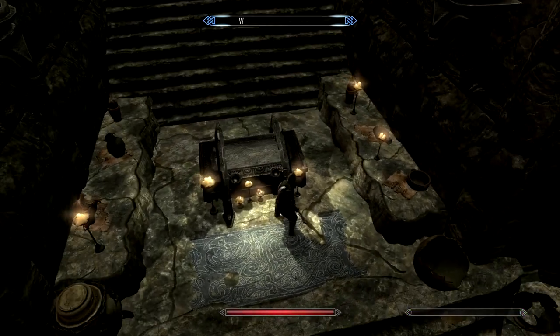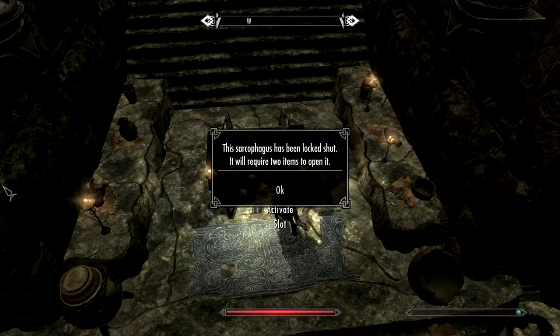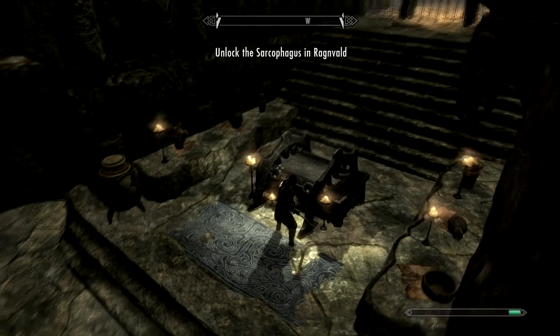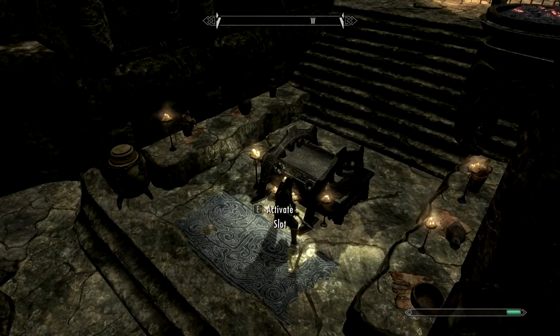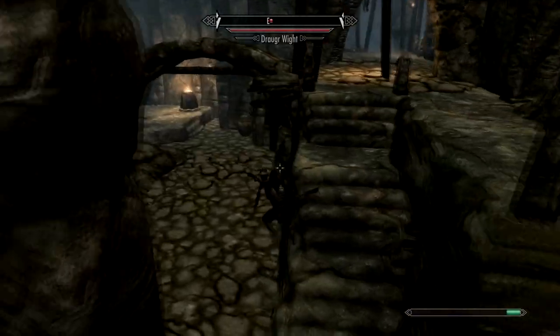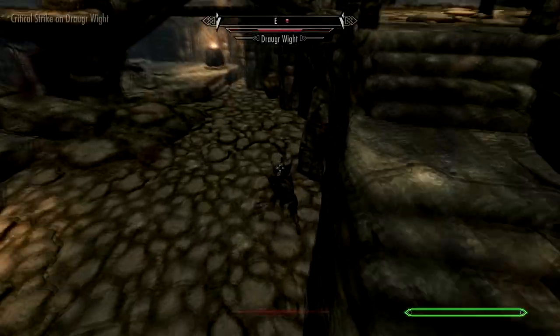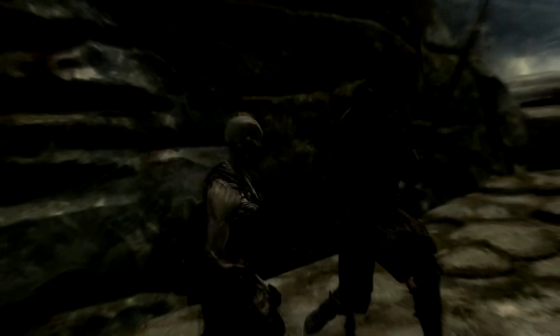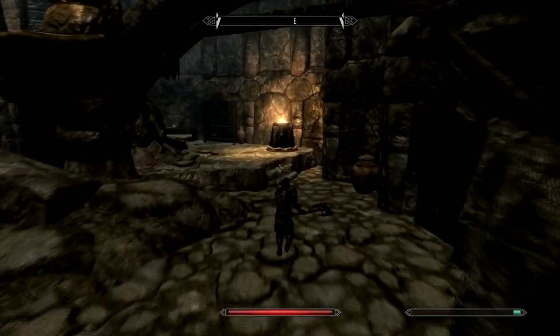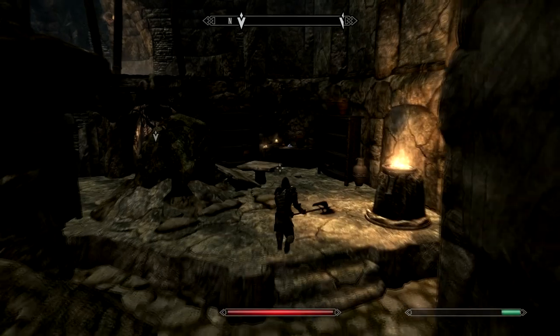It says you've got to find two items to unlock this, and it shows you right on the map basically where you've got to go. When you turn around there's gonna be one to your right and one to your left. I'm gonna go to the one on my left here first — either or is perfectly fine. We're gonna go over to the left.